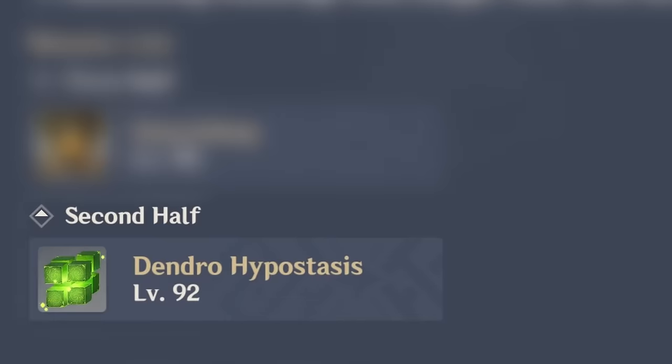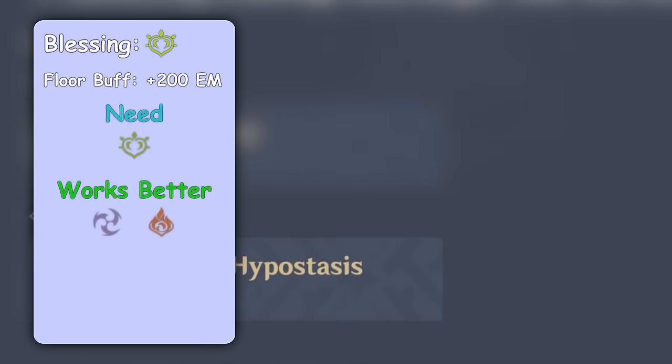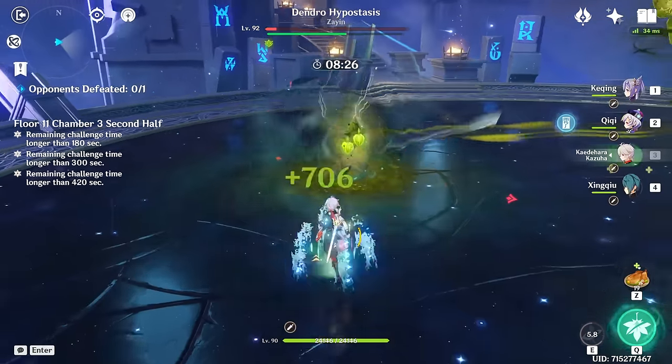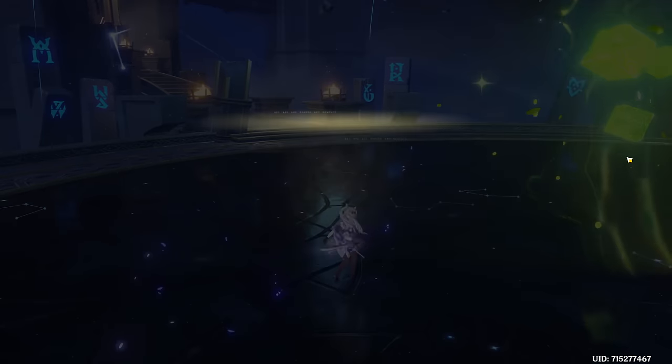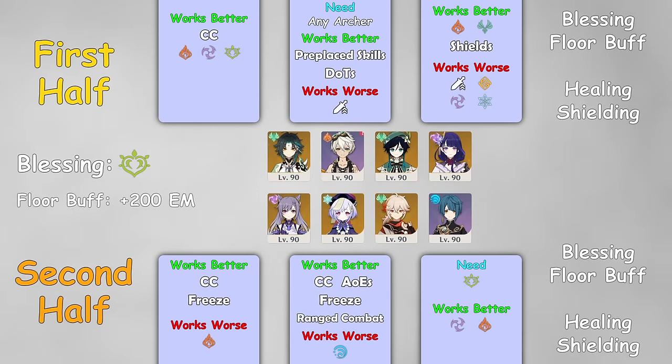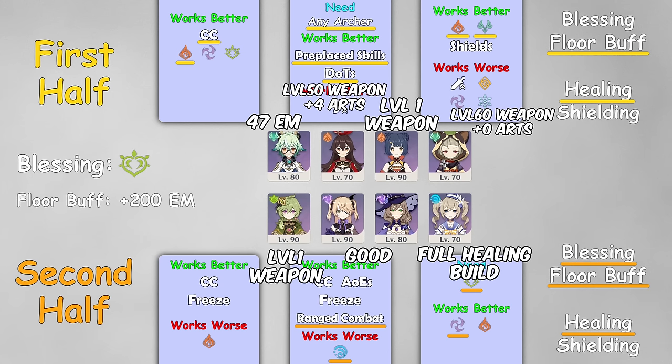The second half is just Dendro Cube. I have a few videos on my channel if you want more details, but here's the short version: Electro and Pyro are good and you'll need Dendro — or not, if you have ways to pull the cores, it takes about the same time. Links in the description if you are interested. Here's the summary and my teams for this floor, and just to make sure, I did it with less powerful teams earning 9 stars.